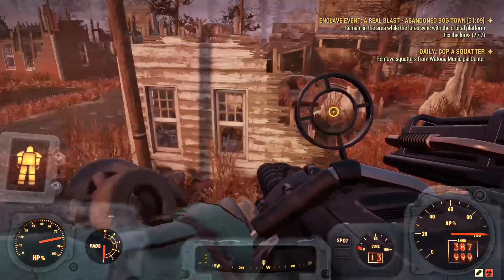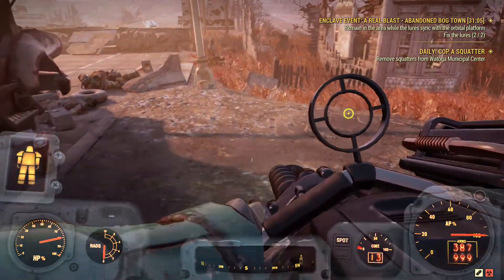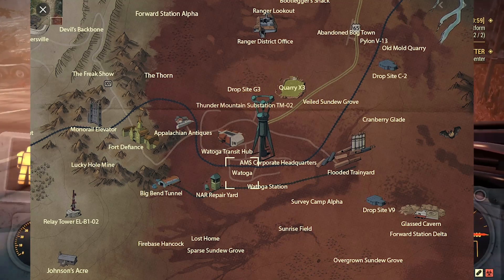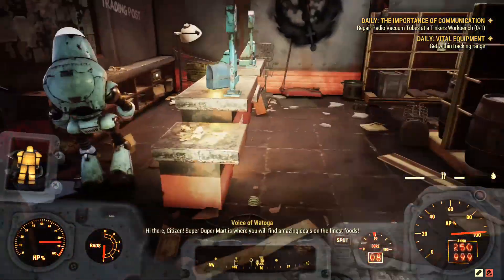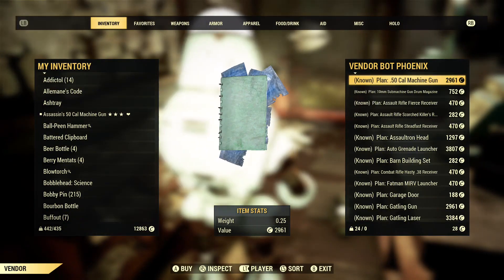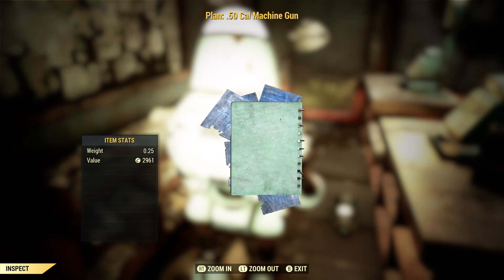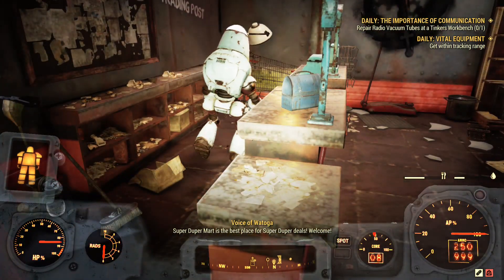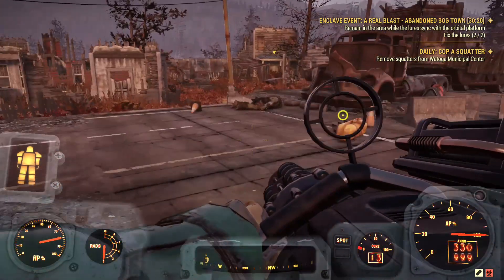If you're looking to get the plans, you can either do events in the Savage Divide and the Mire region, or the easier choice is to just buy it from the vendor in Watoga. In my opinion that's the best way because you don't need to grind for two or three days just for a chance of getting it. It's not that expensive and it's a guaranteed spawn, so it's better than grinding quests.